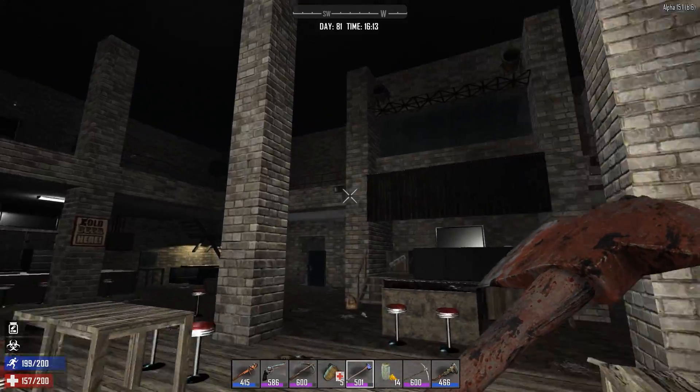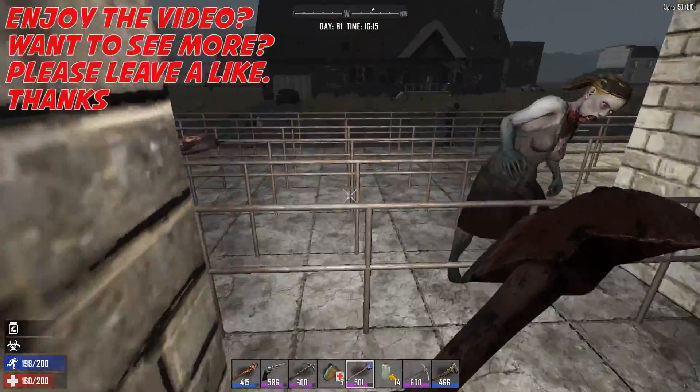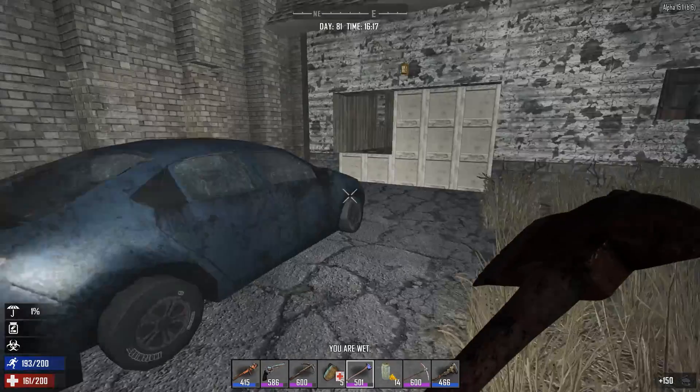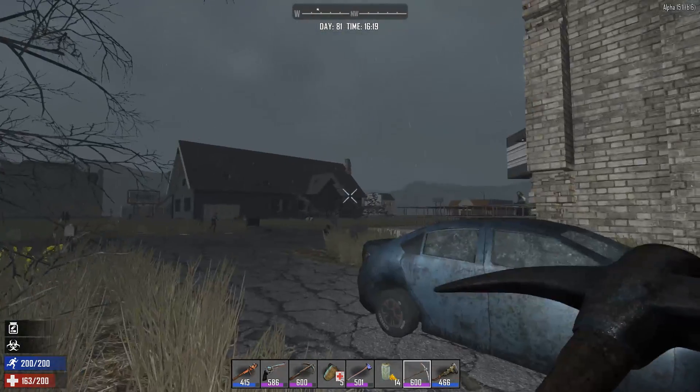All right guys, we are going to call this one here. That is going to be it for episode 61. Next episode we're going to continue looting this town, and the episode after that we will get back and do some building. We'll see you next time for episode 62 — till then, take it easy.